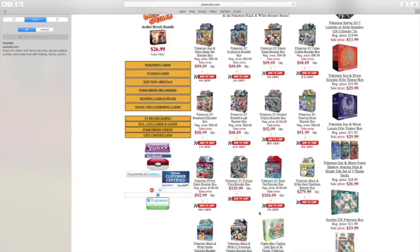The Primal Clash booster box is $92.99. Whoa — the Pokemon Furious Fists booster box is $150 to $160. A Pokemon Base Set booster box is $104.